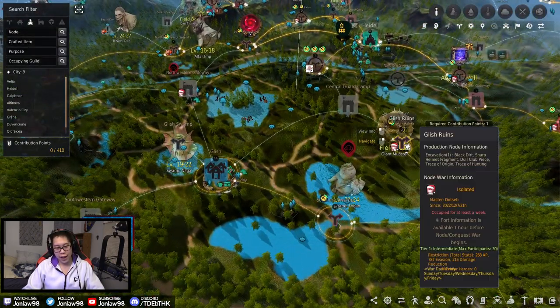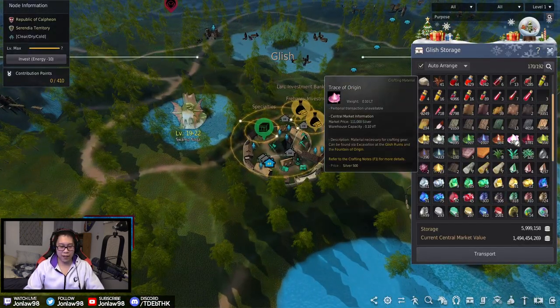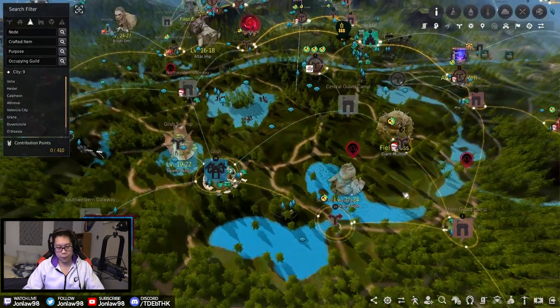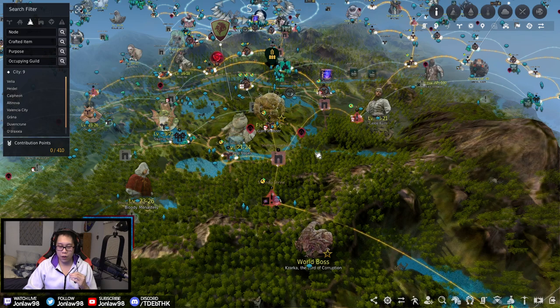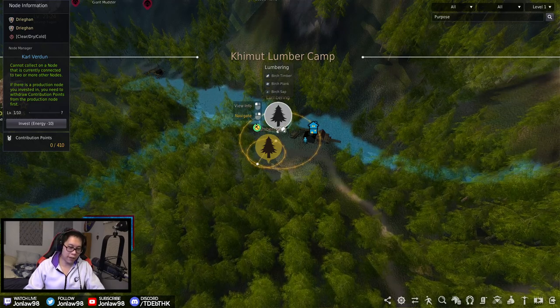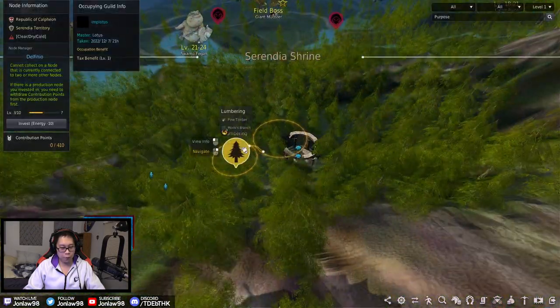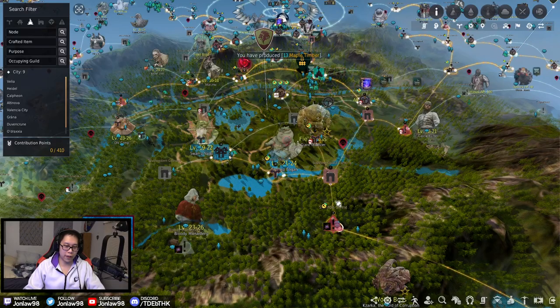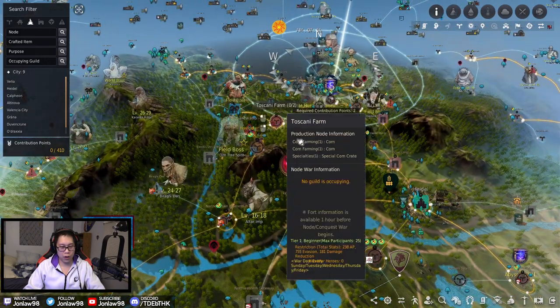For the Glitch area the things you really want are ores, and one important one is Trace of Origin — you will need origins for various elixirs. Hunting traces aren't as important but the pink ones are. Castle Ruins has maple timber — maple isn't as valuable as it used to be, but timbers are generally more valuable than certain others. Heidel area is more cooking materials and alchemy; the Glitch area is more ores and processing.